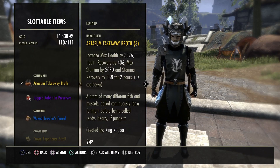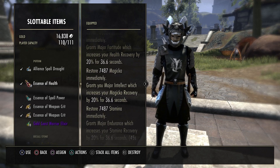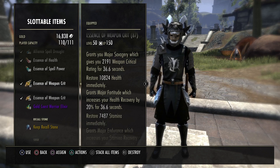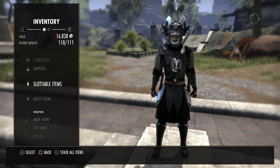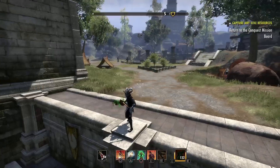For potions and slotables we are using Tripots — they give us health, magicka, and stamina plus the recoveries. You can use Essence of Weapon Crit if the person you're fighting isn't snaring or CCing you enough, as they give more damage, more crit, and stronger heals. But if you're draining magicka trying to keep Major Mending up, Volatile up for Seventh Legion, and using your magicka pool for snare removal, Tripots are the way forward for open world outnumbered play.